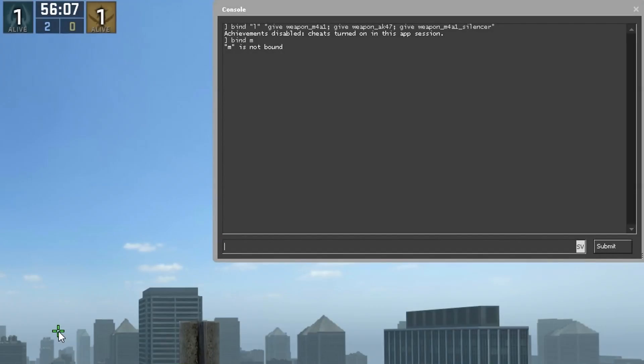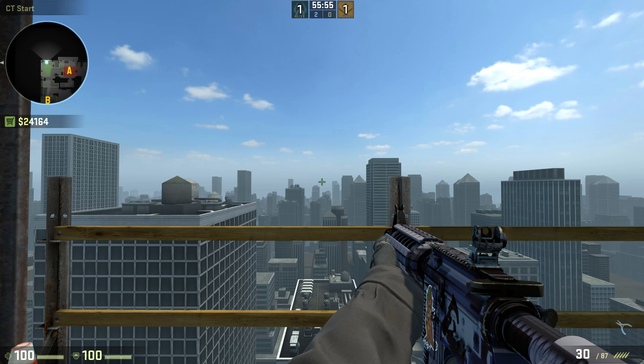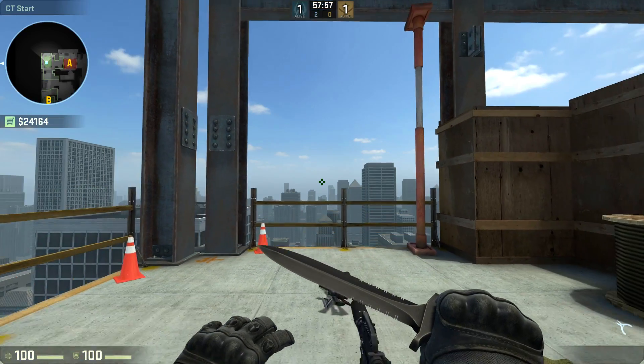Tip number 4: binds. If you want to bind a key to a command, use "bind" and then the key and then the command you want to use. For example, you can bind the key M to say hello in chat. You will need to have quotation marks around the key and the command. If you want to have more commands in the bind, you can chain them as shown in this example.